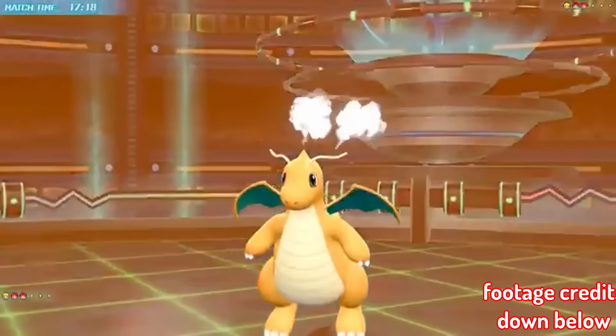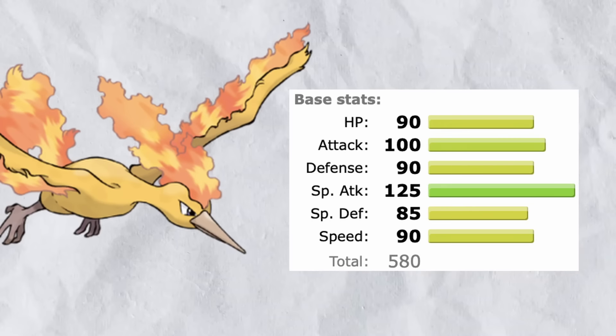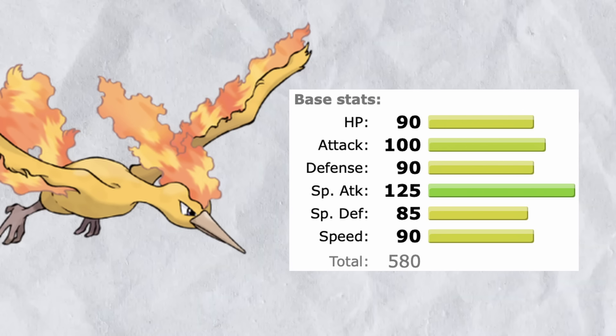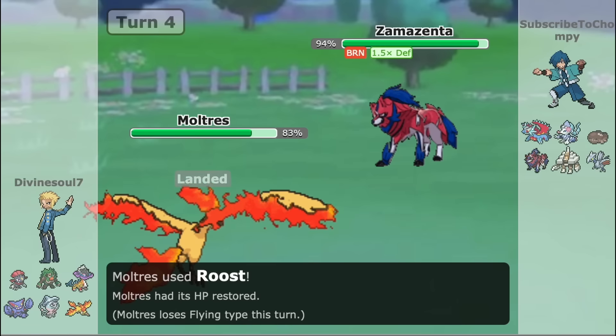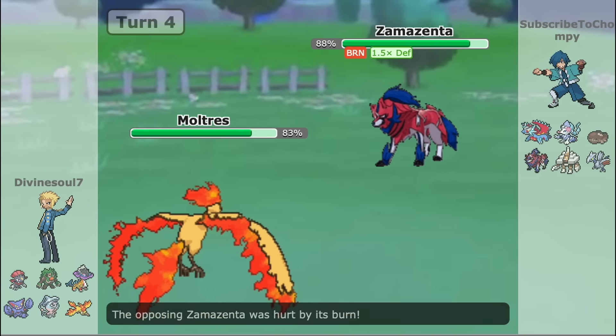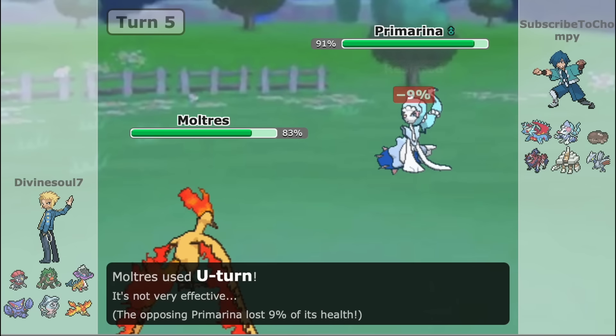The thing with Moltres is it's not just a wall doing itty-bitty damage. It can actually do pretty sizable damage with its modest 125 Special Attack, from Flamethrower to Hurricane, etc. Not being burned and not being affected by common Intimidate is what really helps it be a threat on the offensive end of things as well.